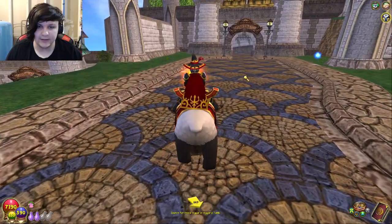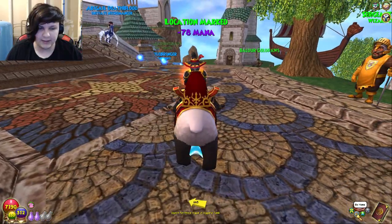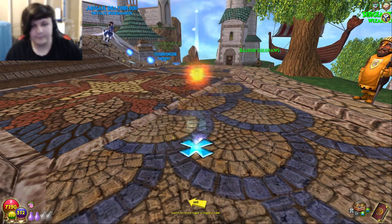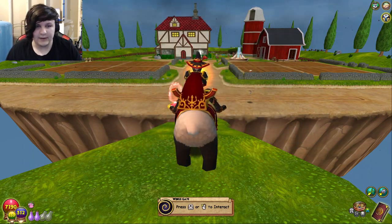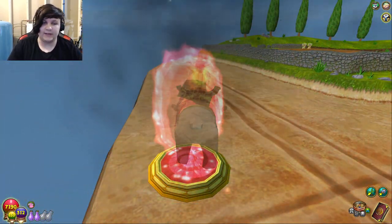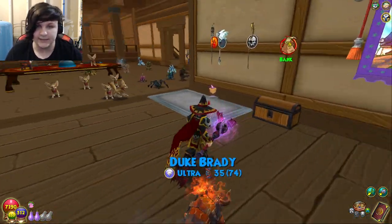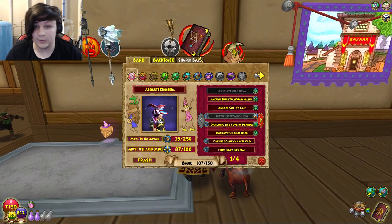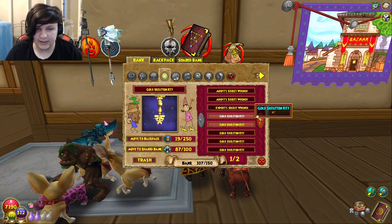Now if you don't know, there are these things in this game called skeleton keys. I actually don't have any on me — let me mark my location and go home real quick. They're housing items that can be used to unlock things called skeleton key boss rooms, which have bosses that have rare loot on them. You can see here, if I go to my bank, I have a lot of gold skeleton keys.